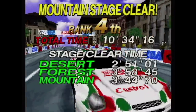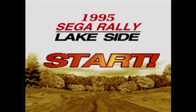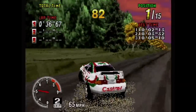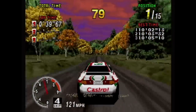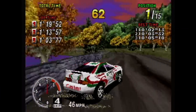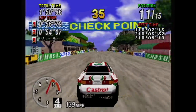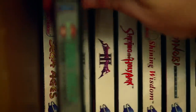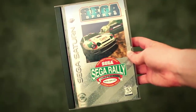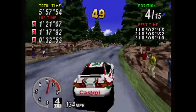If you don't finish in first place on the mountain track, it's game over. But if you do come in first, you're rewarded with a lakeside bonus track. This track is really skinny and it's almost impossible not to hit the sides and slow down. Finishing first here is the only way to get the ending. The graphics are really, really good for a 3D Saturn game — it came in a silver box so you know it's technically advanced. The music is great as well and it really adds to the game's charm. Sega sure knew how to make racing games.